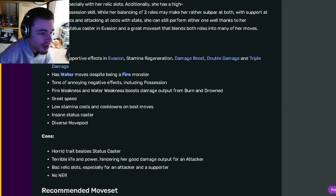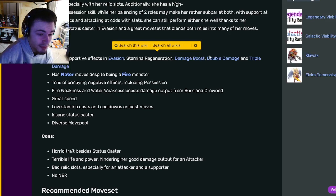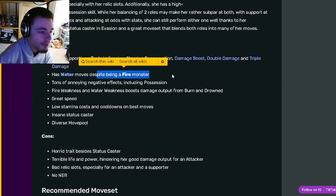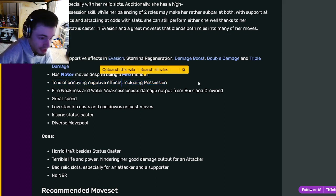Going down to her pros and cons, she's got great supportive effects and evasion, stamina regen, damage boost, double damage, and triple damage, which are all really good. The damage boost ones will be great for bounty hunts. She also has water moves despite being a fire monster, tons of annoying effects including possession, which is great.